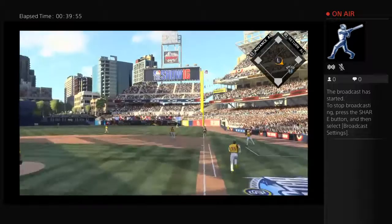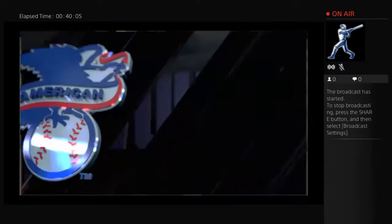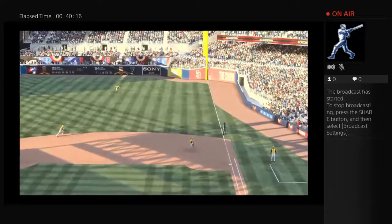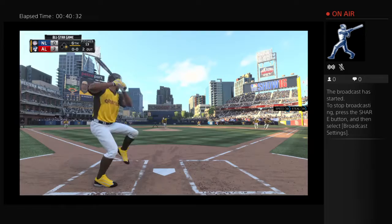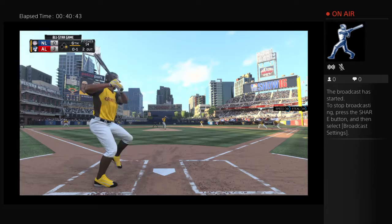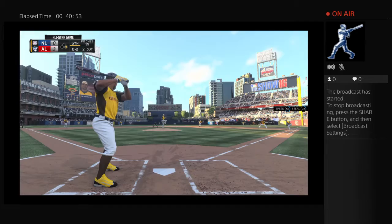Ball hit in the air — Cespedes coming, but he won't get there, it falls in. He does everything wrong on this swing — pitch is out of the strike zone and he tries to pull it instead of taking it the other way — but it pays off for him. Xander Bogarts — Lester jumps ahead with strike one. He tries to hold back on the pitch inside but clearly broke the plane — strike two. From the stretch — got him swinging, that will end the inning. American League strands one, but they're on top 3-0.